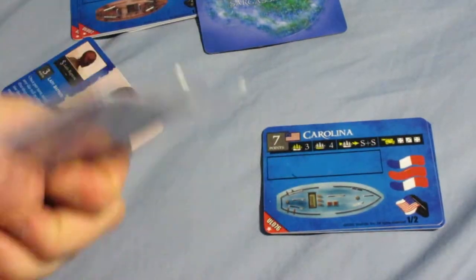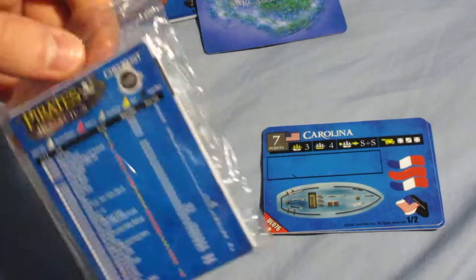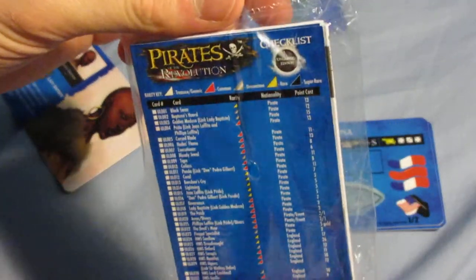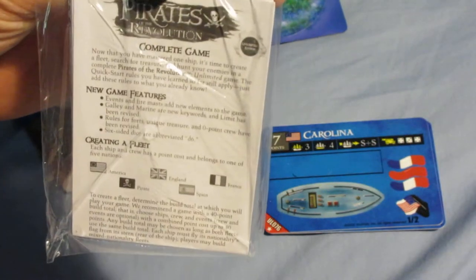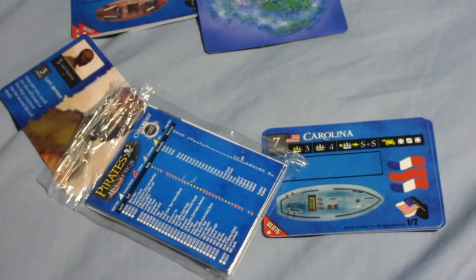So Lady Baptiste. I got two crew, two ships, an island, and then you get the treasure on the crew card, plus a checklist and the rules are in here as well. Thanks for watching and I'll see you later.